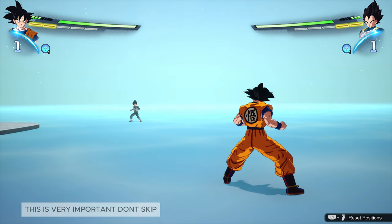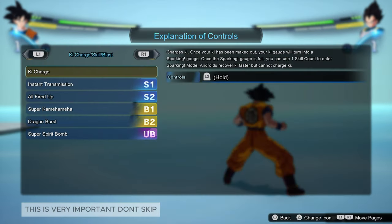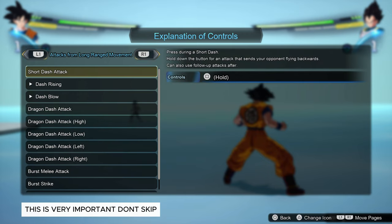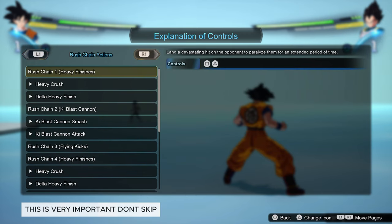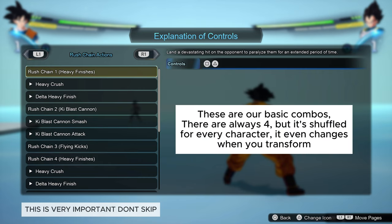This is how to see them: go to Explanation of Controls, which is basically equal to the command list. From there, go all the way to Rush Chain Actions. Rush Chain Actions are our primary default combos.